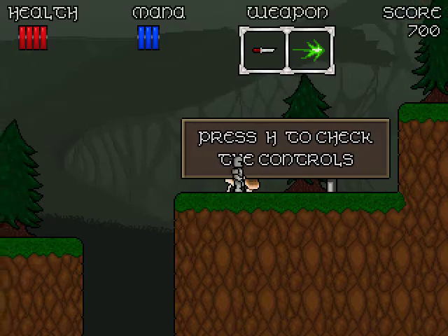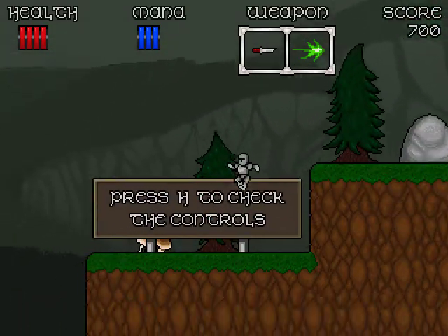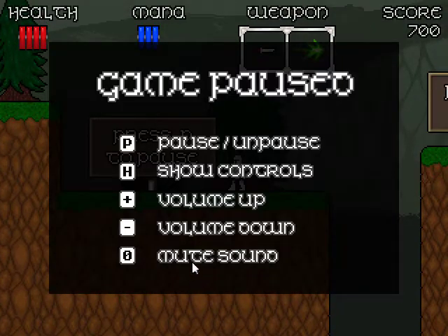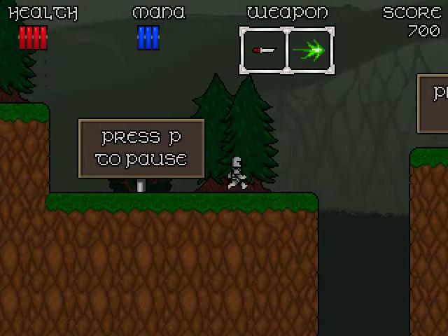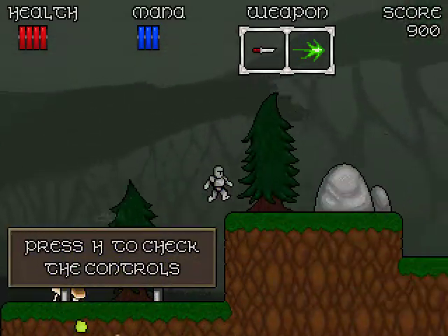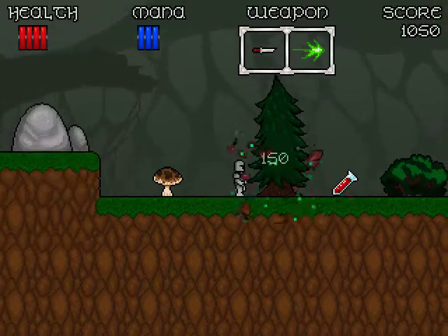I like that it gives you an option of controls — you can use WASD and whatever. I find it sort of funny: it tells you the controls, then it tells you to pause, which says 'show controls,' and then once you get over here, press H to see the controls a third time. Plus, you'd have already used the controls a little bit to even get to that point.